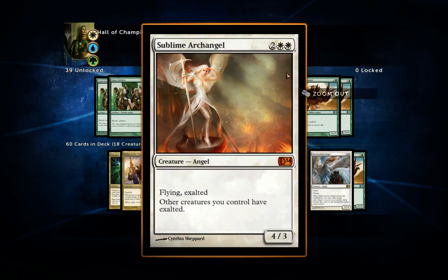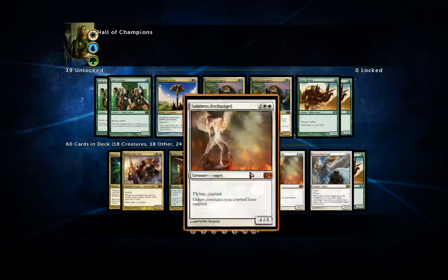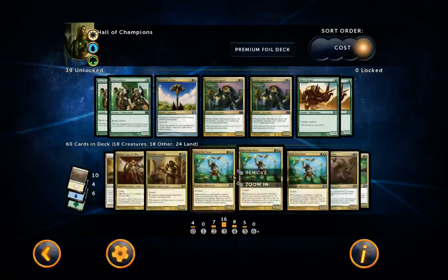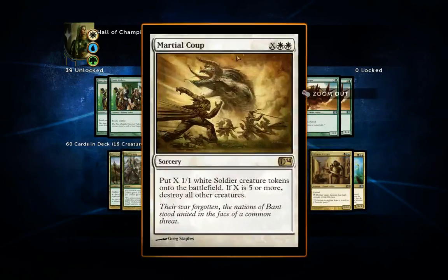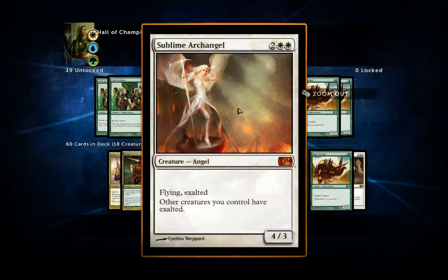Sublime Archangel is pretty cost-efficient — four mana for a 4/3 with flying and exalted, and other creatures you control also gain exalted. For my build in particular, this is great because a lot of my creatures — like the Rhox War Monks — don't already have exalted. Even tokens from Martial Coup can get exalted from Sublime Archangel, so she synergizes quite well with my build. I've put in two.